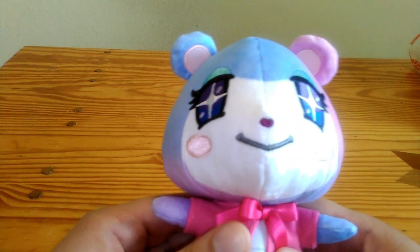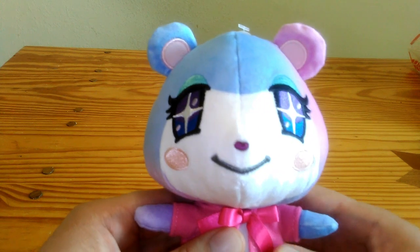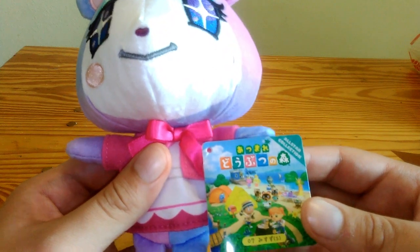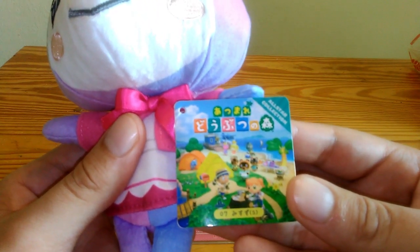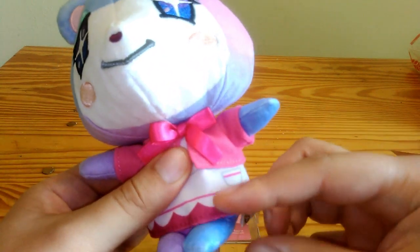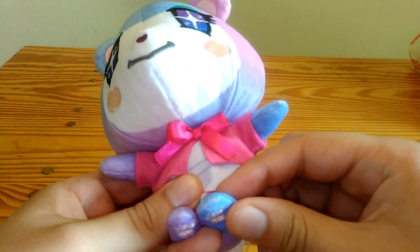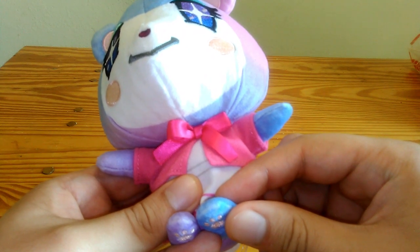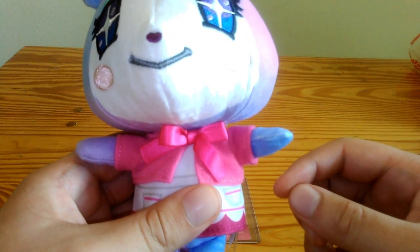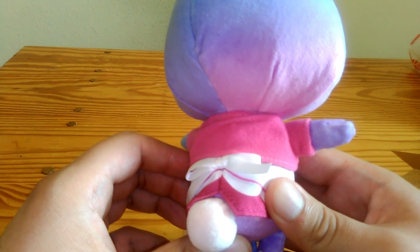This is the Animal Crossing Judy All-Star plush from Sanei. As you can see from this tag here — not sure if it will focus enough so you can see the All-Star branding. And more proof: she has bean bags in her belly, paw prints on her feet, stitched in of course, and also she has bows — both bows, one on her front and one on her back.